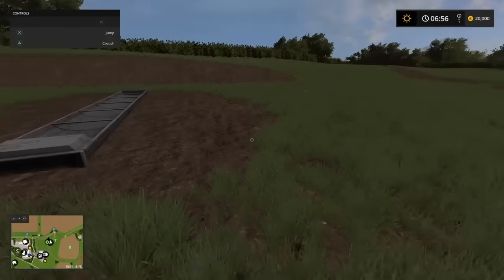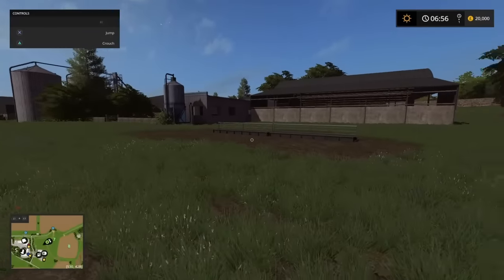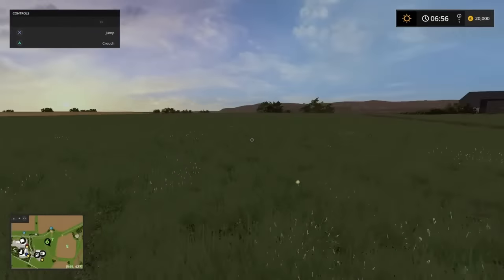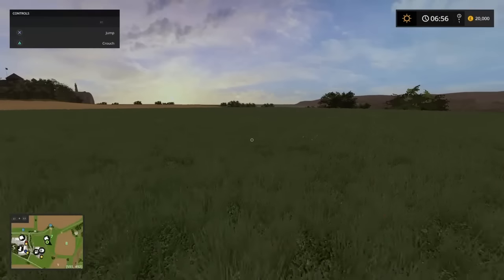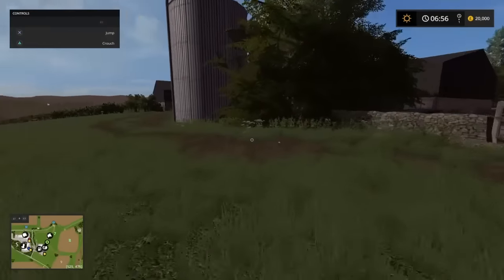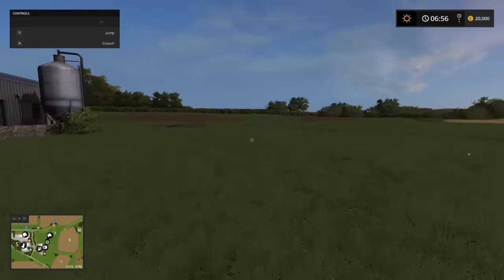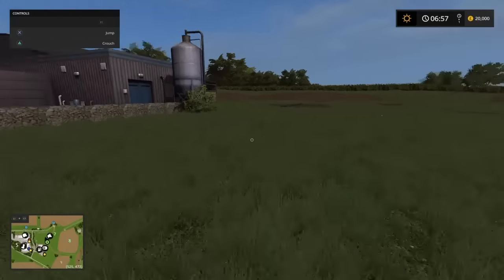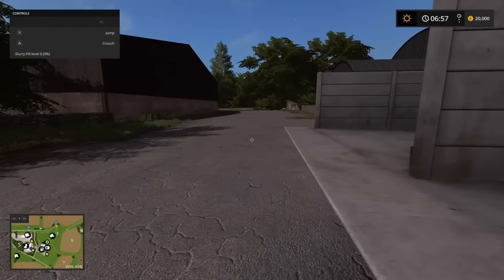Very large feed troughs and water troughs. Big open expanse so plenty of grass for baling — you do start off with plenty of grass areas. There's another little barn tucked away just around the back, and there's a double gate just over there that takes you up to the main road. This whole map is interlaced with roads.